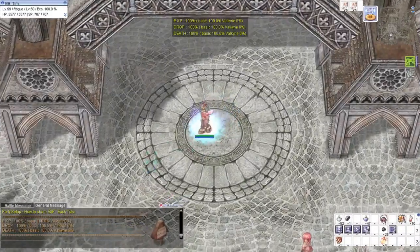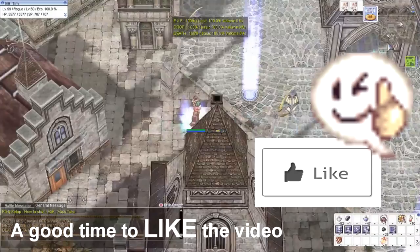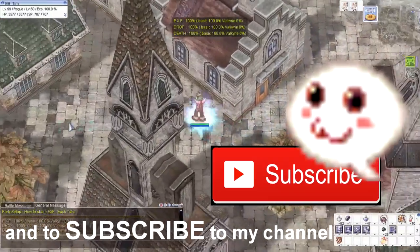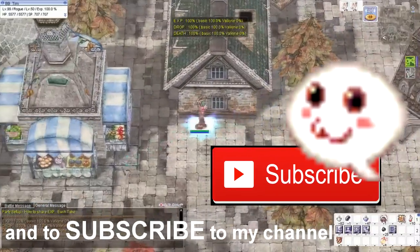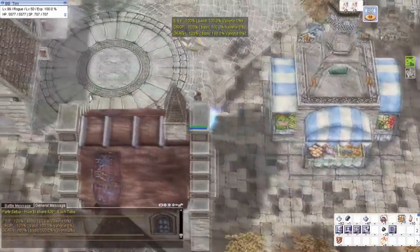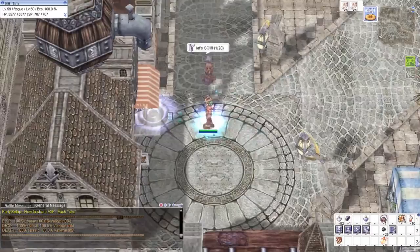And once we're here guys, we will go to the lower left part of the map. It's a bar — we'll go to the bar there guys, and with my priest.